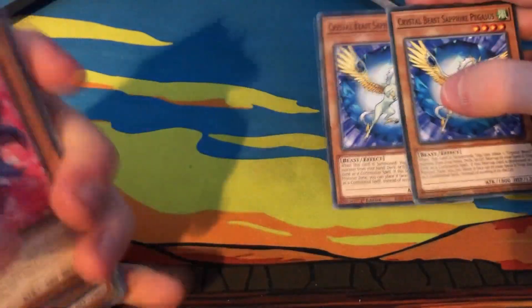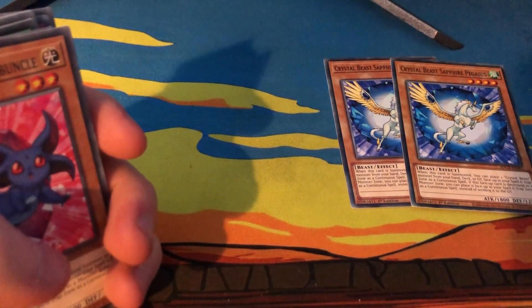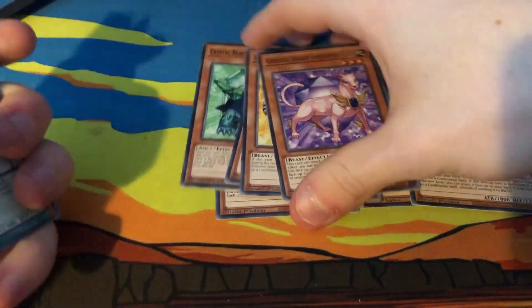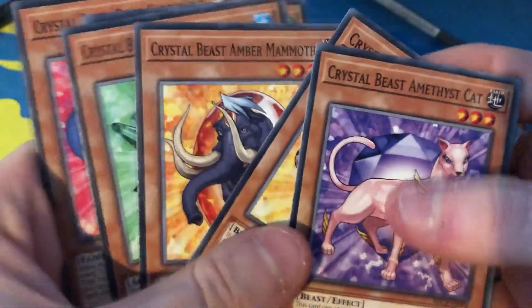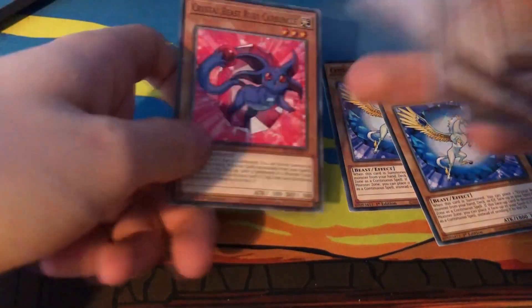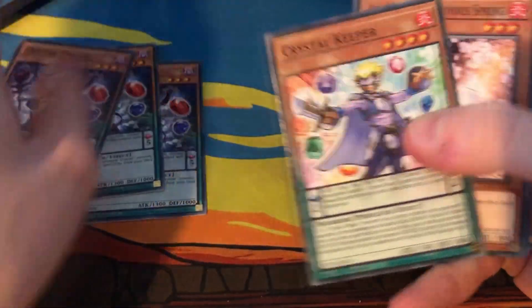A lot of people run Pegasus at three, but I'm running two. It's really good, but once its effect has been used it's not as amazing after that — though it's definitely a card you should consider running at three. You need to run at least one of each Crystal Beast because you need them for special summons. Sadly these are kind of bricks, but you're required to run at least one of each. You can also consider running two Ruby Carbuncle — you can either run three of these or two, and either run two Emerald Tortoise or one.